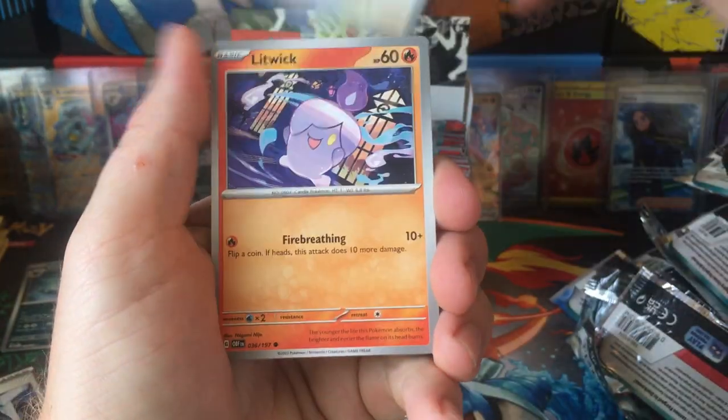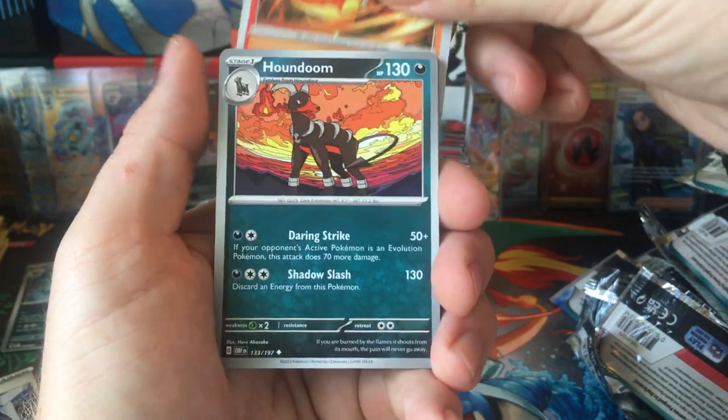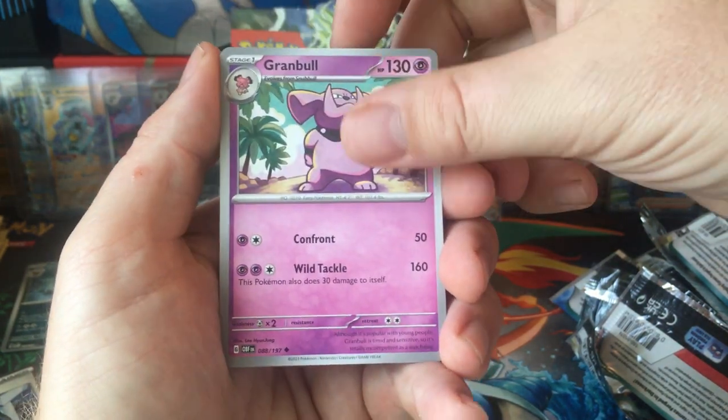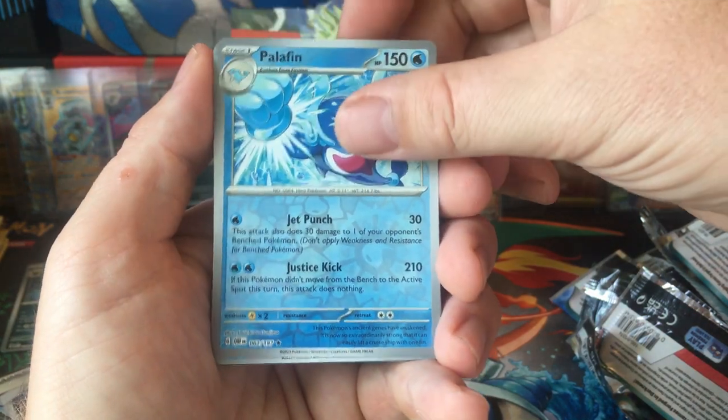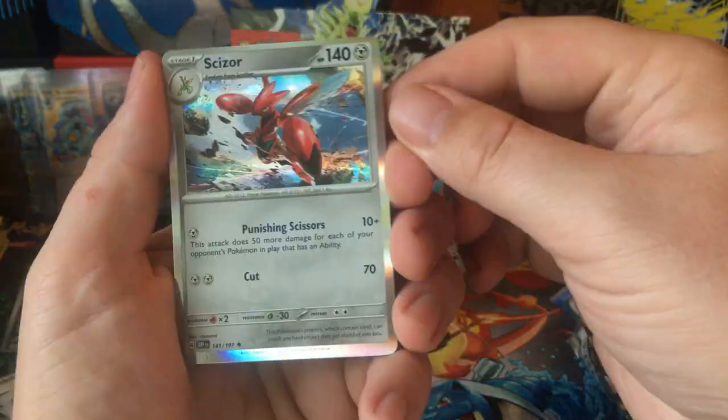Still having fun opening this. Got Pidgey — would be cool to get one of those Pidgey line Art Rares or whatever they're called. Melmar. Palafin Reverse. Lugtrio Reverse. And Scizor Hollow.